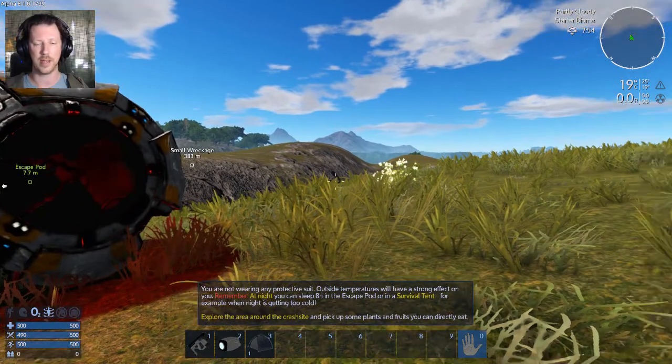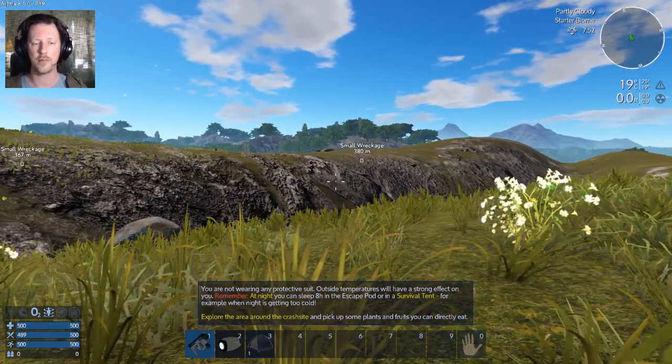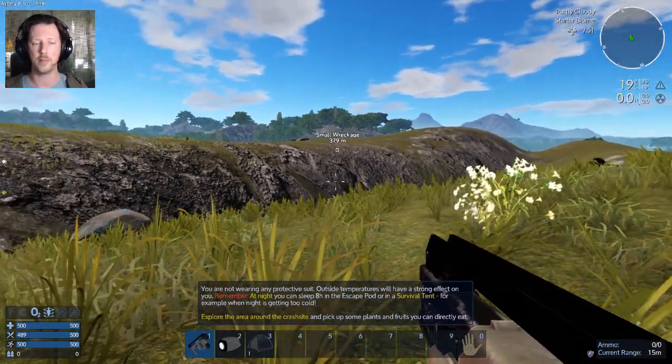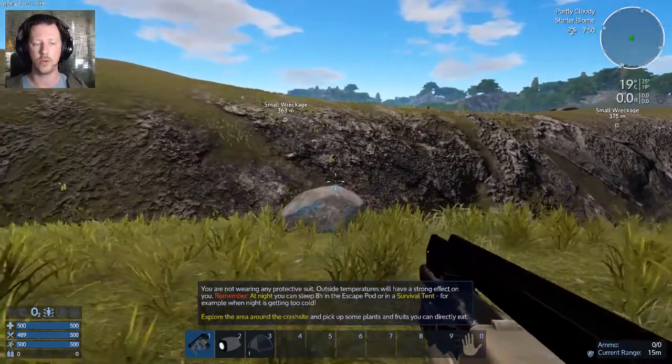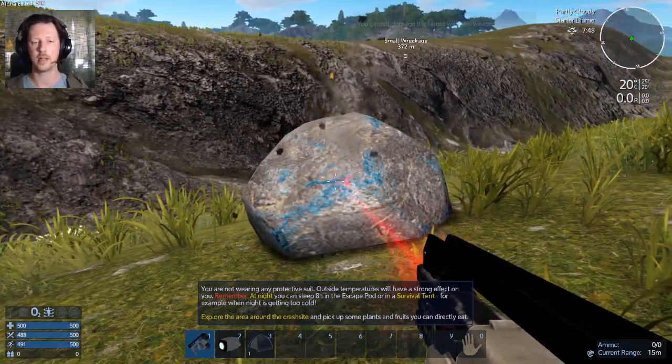Not wearing a protective suit — I'm in the PJs, just in my jammies. So outside temperatures will have a strong effect on you. Remember at night you can sleep eight hours in the escape pod or a survival tent. When it's getting too cold, explore the area around the crash site and pick up some plants and fruits that you can directly eat.